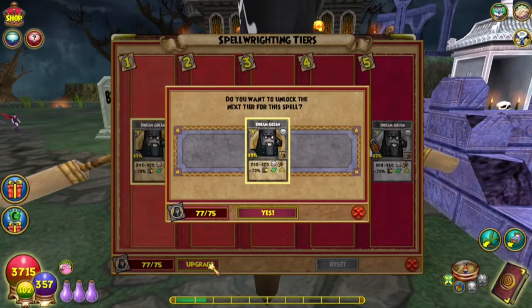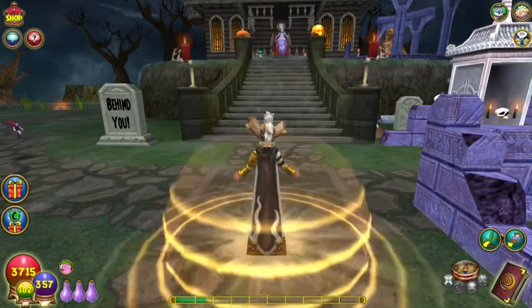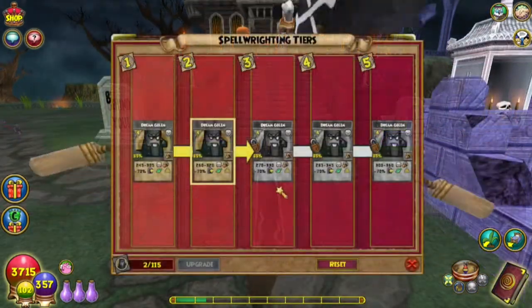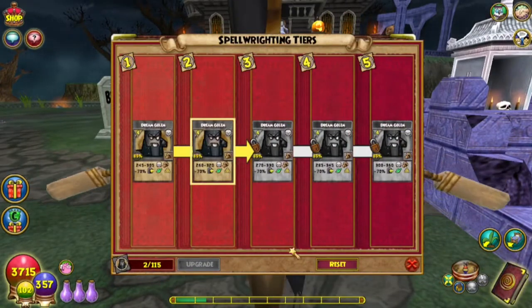Let's upgrade. To get to tier 3 it needs 115 Spellaments now.